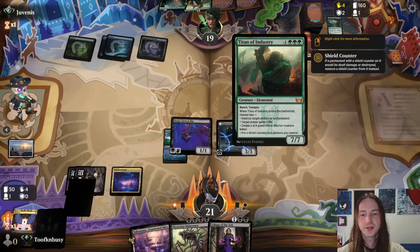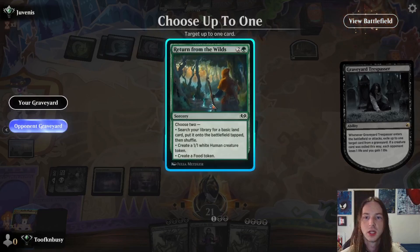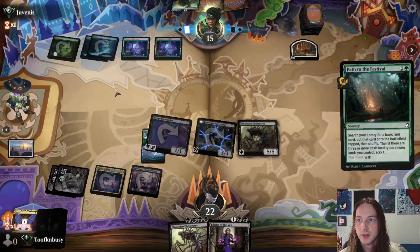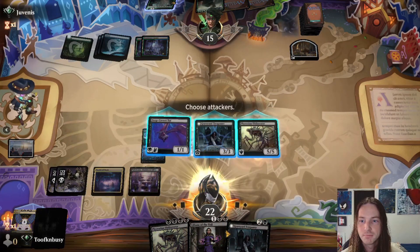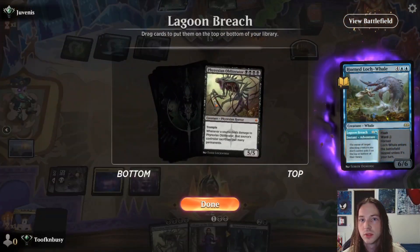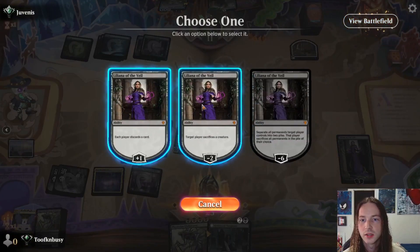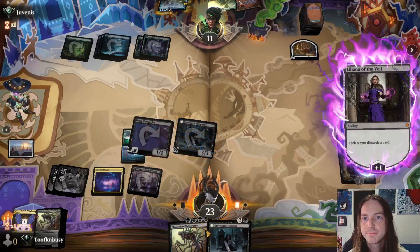He's trying to rush out a Titan. Takenuma Abandoned Mire for damage — get rid of his Return from the Wilds, it doesn't really matter. Second main: get down the Phyrexian Obliterator. Path to the Festival — sure. Attack, get rid of his Path to the Festival. He puts it on top of the library. We'll get down Liliana of the Veil and make the opponent discard a card. We'll discard our own Graveyard Trespasser.